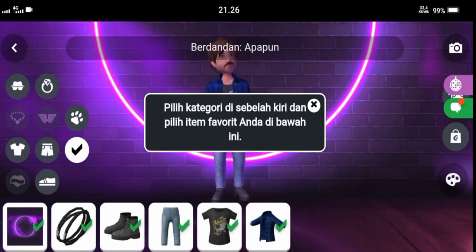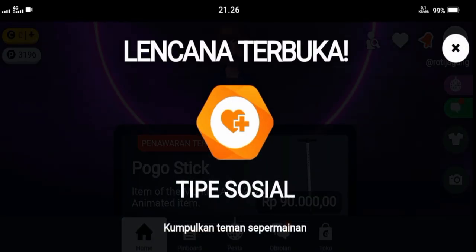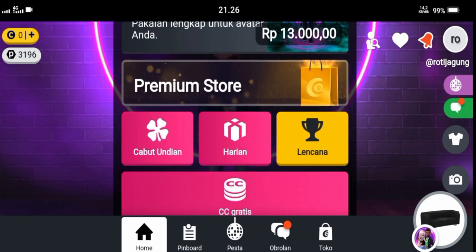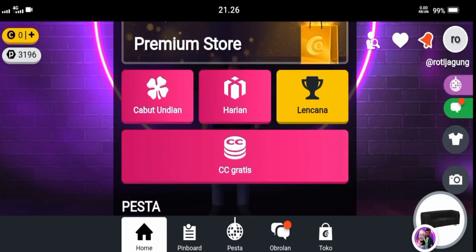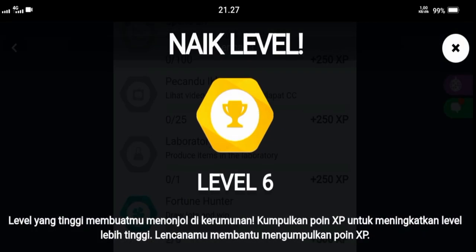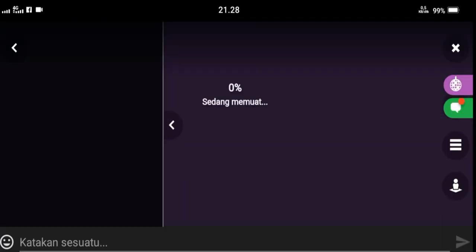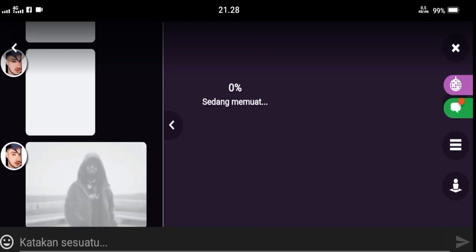We will continue to another mission. Because this account is still in the early stages of creation, there isn't enough time to adjust everything. This account has now reached level 6. Here is a tourist mission — we need to move to different rooms and visit other people's rooms.